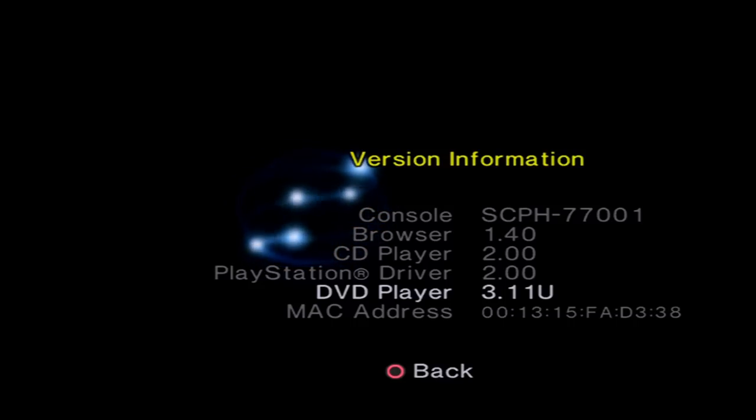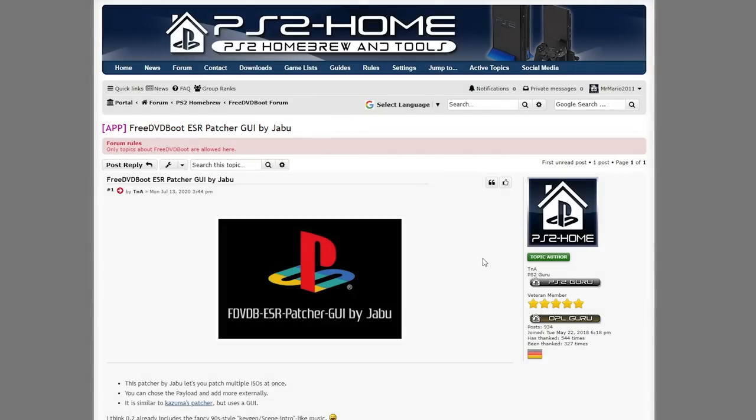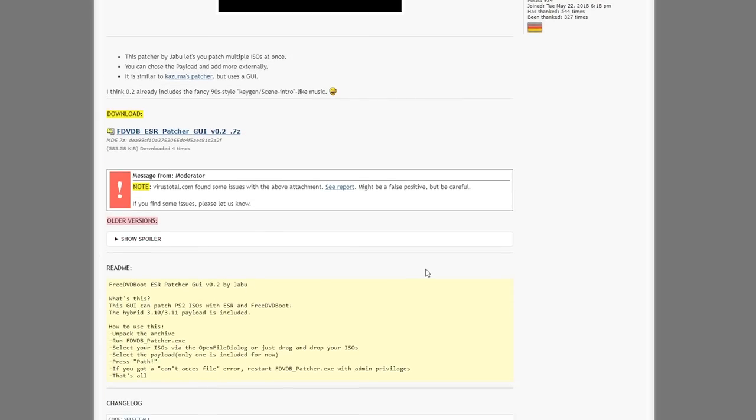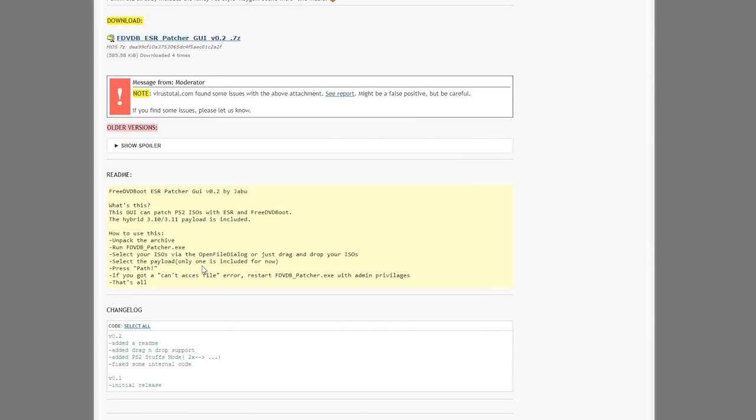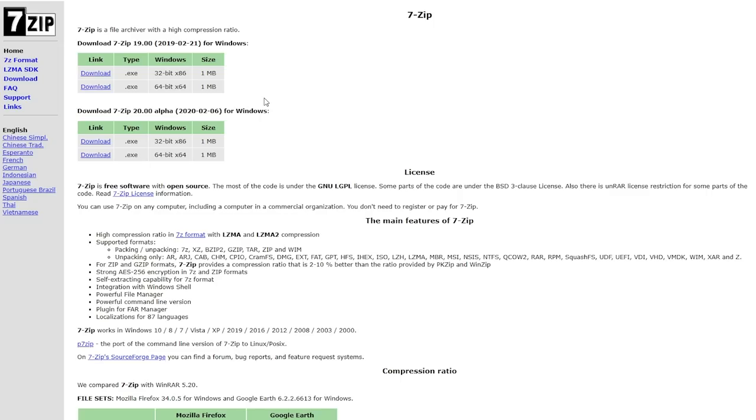Now that we've verified our version number, let's move over to a PC because we need to download a few things. The first application you'll need is FreeDVDBoot ESR Patcher GUI — links for all of these are down below in the description. Simply download the 7-zip archive file. Right now this only includes the 3.10 and 3.11 DVD player payloads, though more will be added in the future. If you have a PS2 slim you're good to go; otherwise you'll need to wait for support to be added. Since it's a 7-zip archive, you may need to download and install 7-Zip or any other archive software.